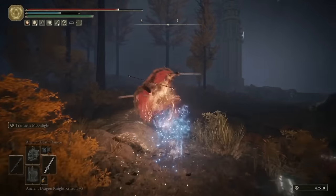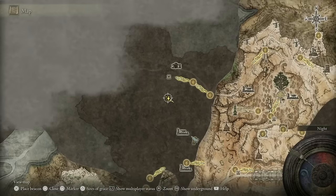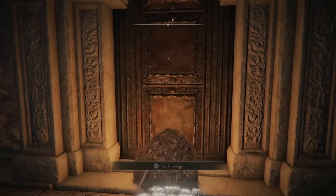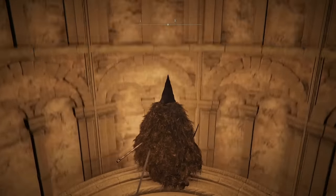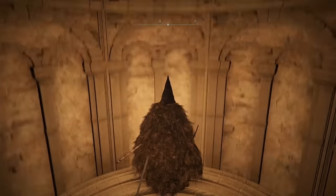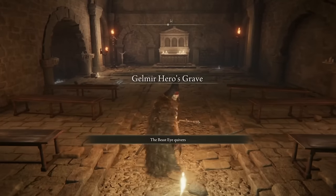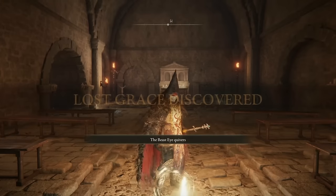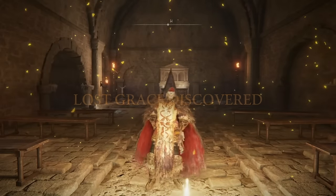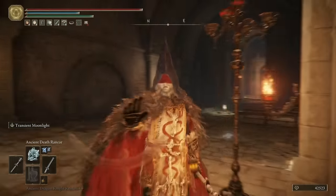A little bit further along still, we'll now be at the entrance to the Gelmir Hero's Cave. Open the door, take the lift down and I'll meet you down there. This is a monster of a cave and quite a difficult one as well because it requires navigating a lot of traps — specifically the giant chariots that can one-shot you depending on your health and resistances. So once you come down, I'll do my best to talk you through where you need to go and what you need to do.